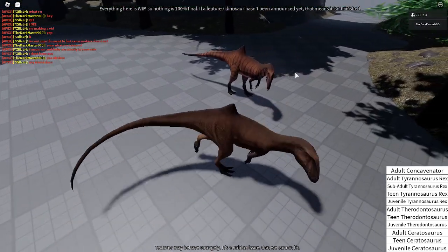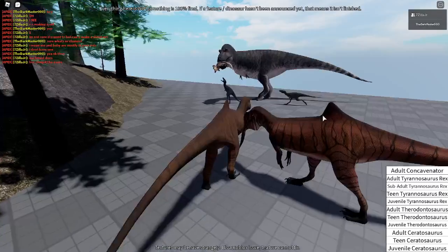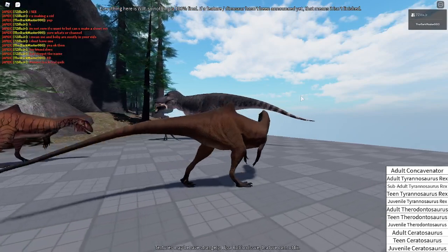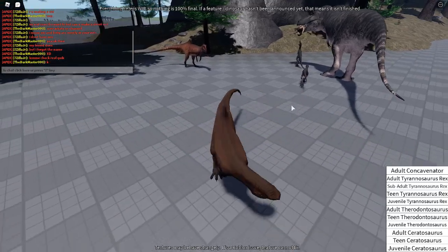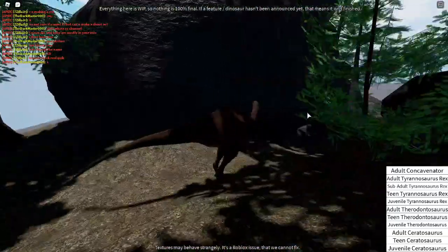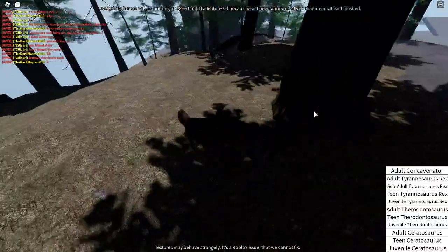SevenzillaJR wants a shoutout, so shoutout to him. As you can see, he's this other Concave Nitor — he's in a lot of my videos. Concave Nitor does blend in with the trees and stuff as well. Since it's a lot faster, it's a lot better at maneuvering around stuff, so it's harder to be seen.